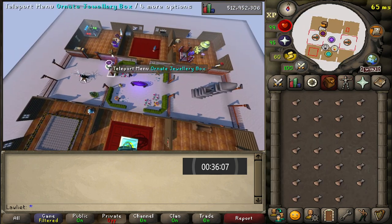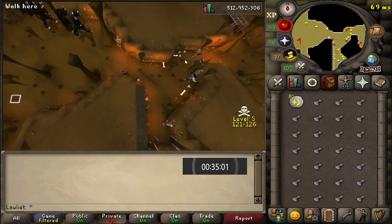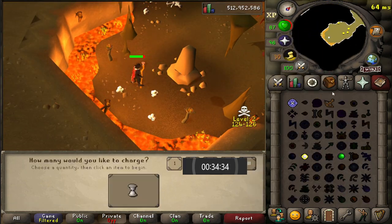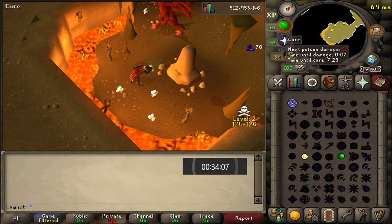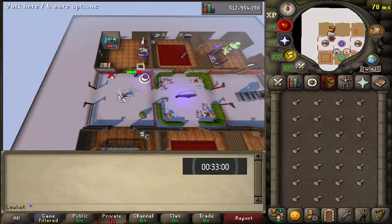Now like I said, you can go around them to avoid the chaos druids, but I think you're just wasting more time since you have to go all the way around instead of just running straight through. Or maybe it's the same and I'm just crazy, but I always ran through them because it seemed like it was a faster way.